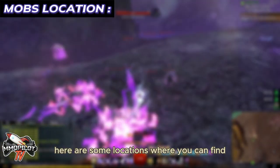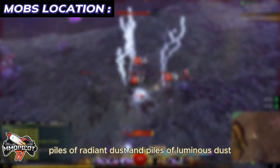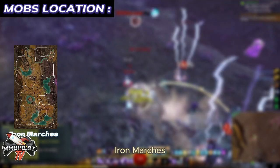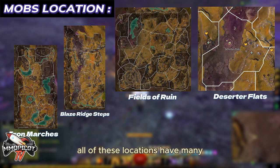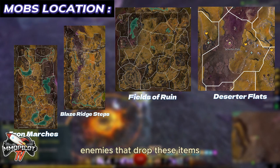Here are some locations where you can find piles of Radiant Dust and piles of Luminous Dust: Iron Marches, Blaze Ridge Steps, Deserter Flats, and Fields of Ruin. All of these locations have many enemies that drop these items.